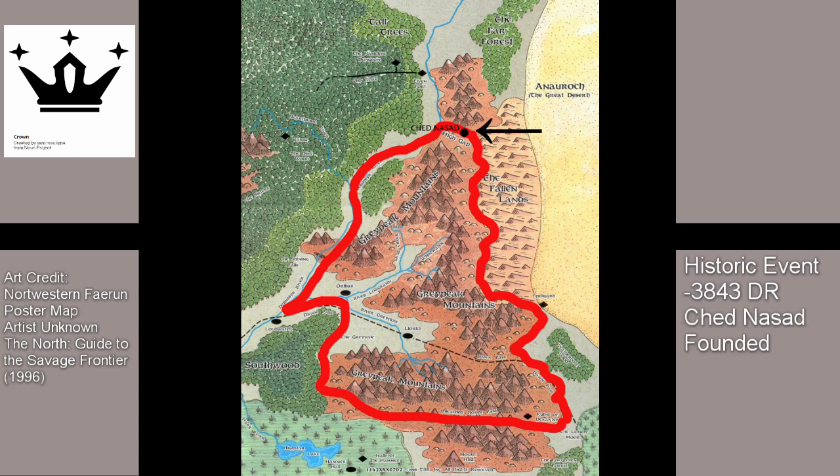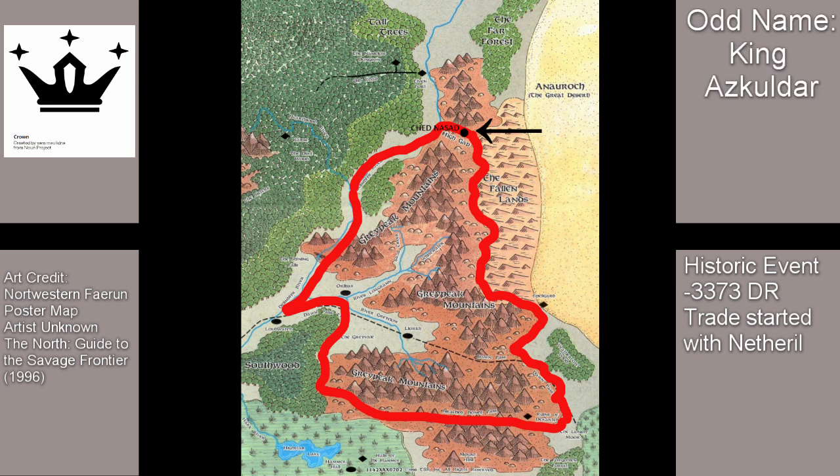Circa negative 3,843 DR, the drow city of Chednasad was established in the northern reaches of Amarindaran territory. Going forward, Chednasad and Amarindar constantly battled one another until Amarindar fell. In negative 3,373 DR, King Az-Kuldar of Amarindar agreed to trade with the magical empire of Netheril to the east. The Anauroch Desert now marks where Netheril stood. Amarindar had strong trade agreements with the Netherese humans.